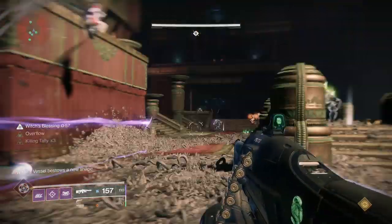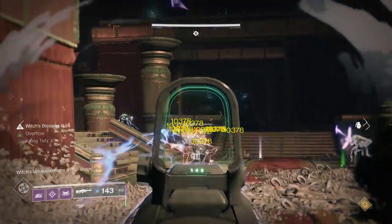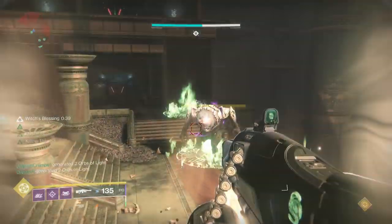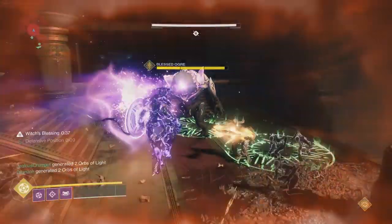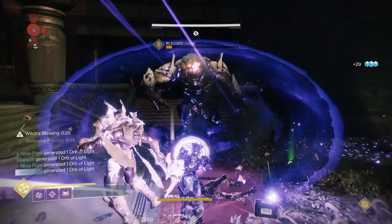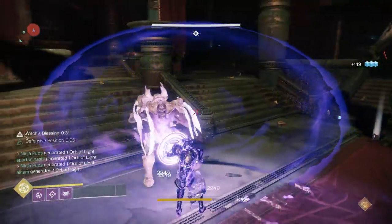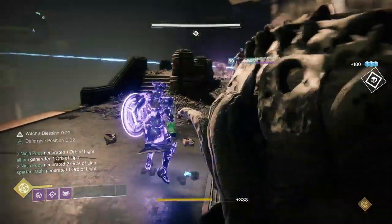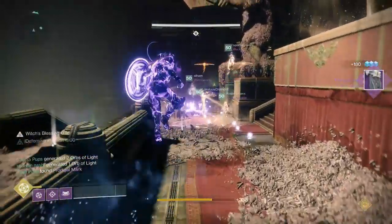Well of Radiance is our go-to for this encounter as it ensures survivability against the ogres, and using Phoenix Protocol means you'll have it back pretty often. I chose to run with Banner Shield because it allows me to completely block the ogre's attack as well as buff my teammate's damage. While this may be a little overkill, if you have two Banner Shields — one for each ogre — you'll never really have a problem with surviving or killing them.